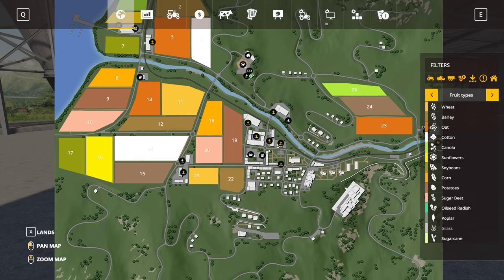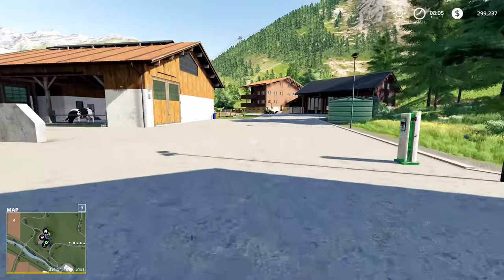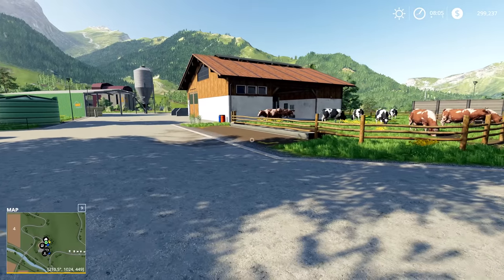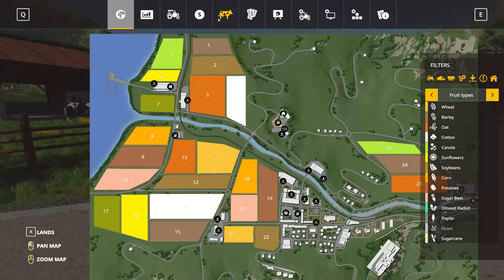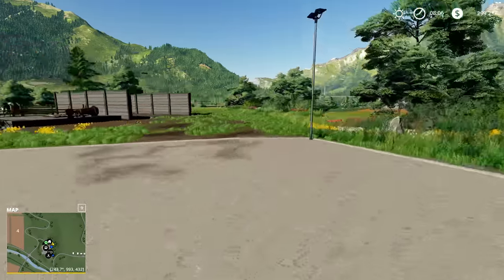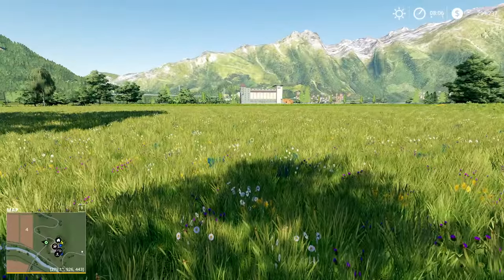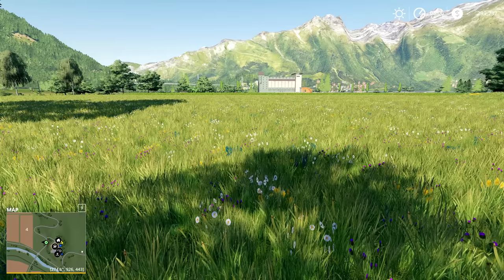This map is primarily a grass map — there's a fair chunk of arable land, and doing arable farming with a 68 horsepower tractor is going to be interesting. If you're a viewer who's been around on the channel for a while, you'll know there are three achievements I still haven't gotten: the contractor achievement, one for sheep, and one for chickens. A map with a lot of grass is not a bad place to work on sheep achievements.